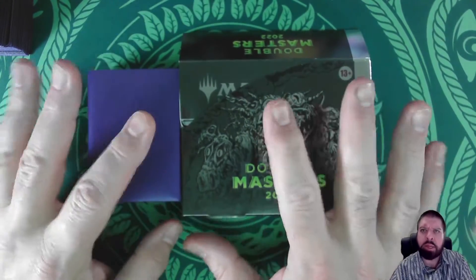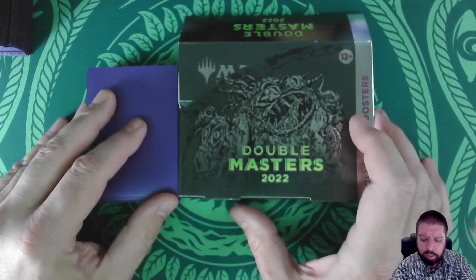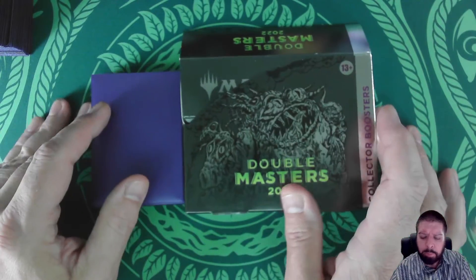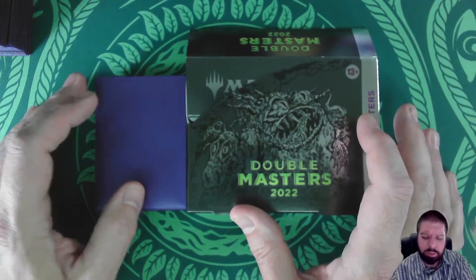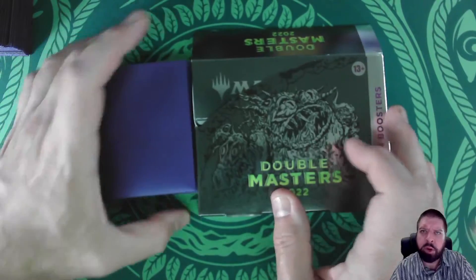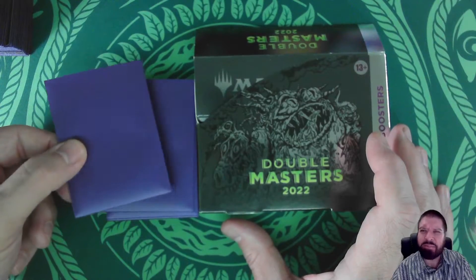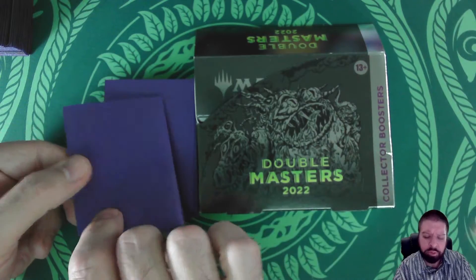Like I did for my first draft box for Double Masters, now for the Collector's box — the break video is already up on YouTube. But for those of you that are short on time, I've pulled out the Rares and Mythics and sorted them descending by TCG mid value, so we'll build up to the best.